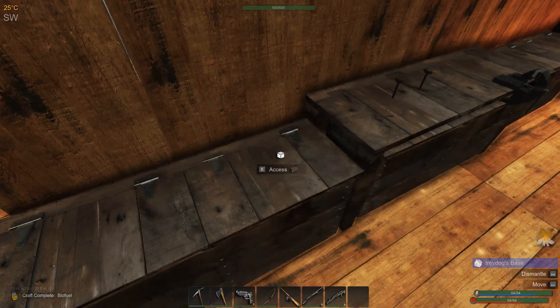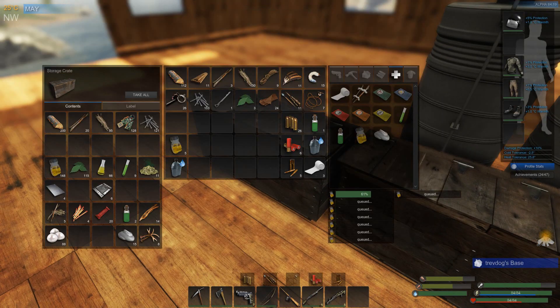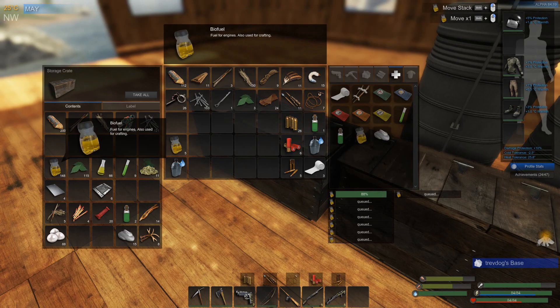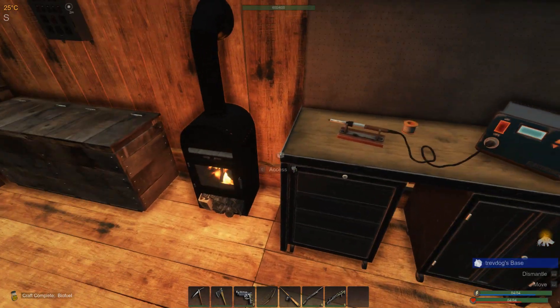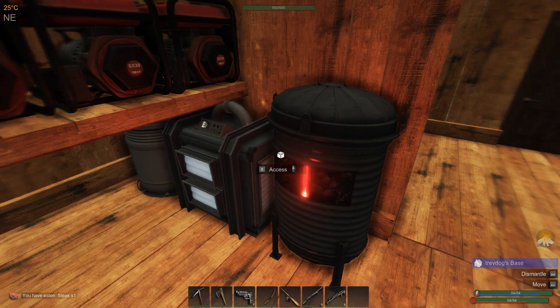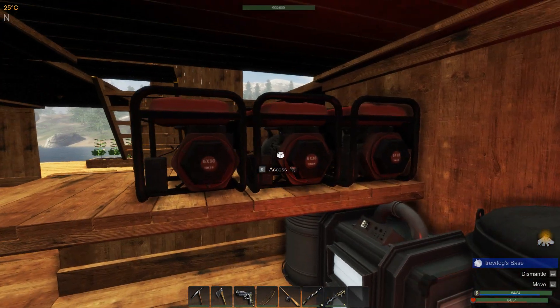I've got three biofuel for each of the generators up here, but I'm pretty certain I'm gonna need a lot more. Just don't burn your food, Trev. I actually need a few more carbs. That'll take a little bit. How far through this are we? Used up nine — she's almost maxed out.